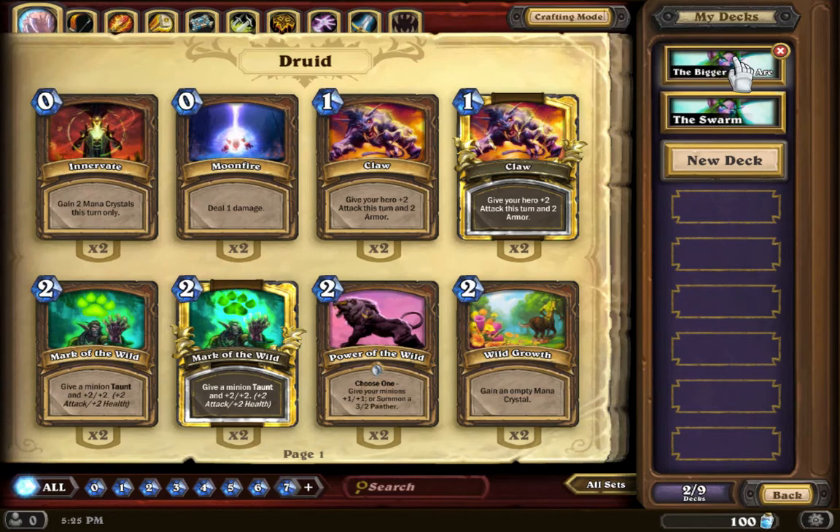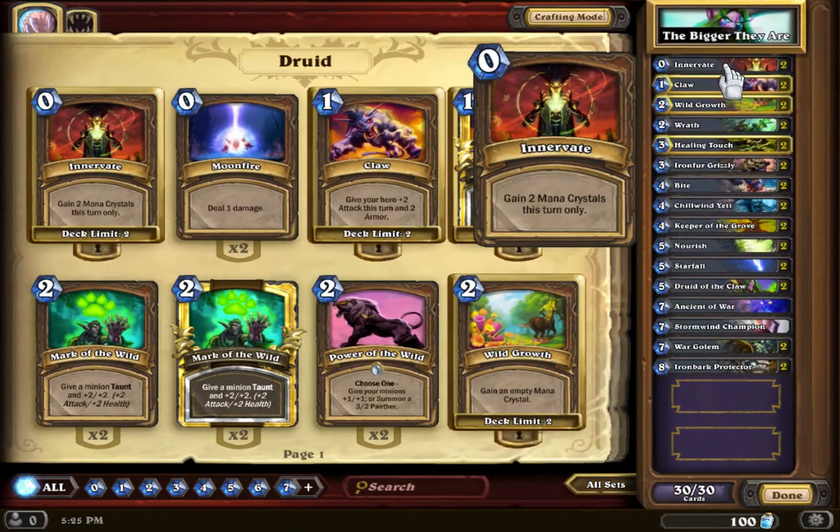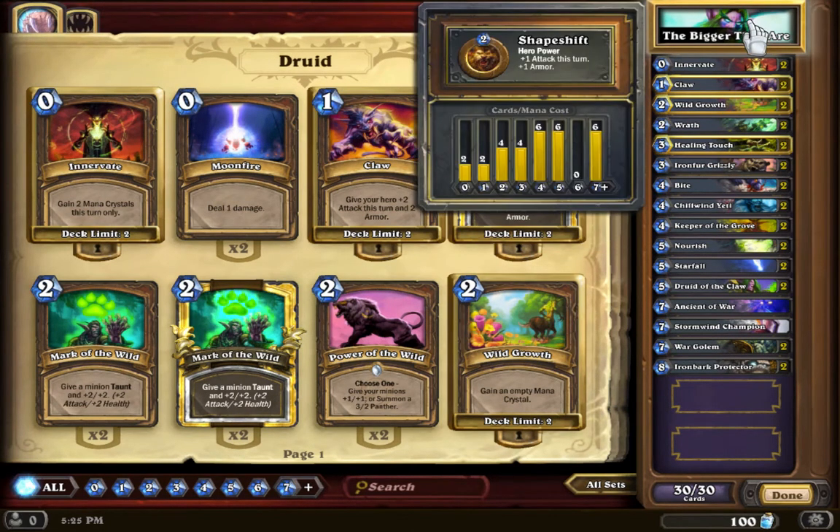I have these two Druid decks that I wanted to talk about. So let's look at the first one. The Druid has kind of two ways of playing. I'd like to point out that you can see your card values — I think that's really cool. Each hero has a unique power that you can spend two mana on, which is what differentiates the heroes. You can use it just once per turn, any turn.